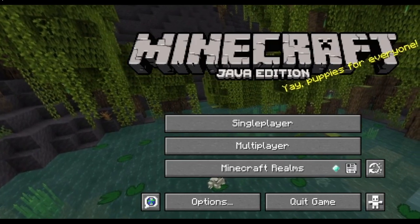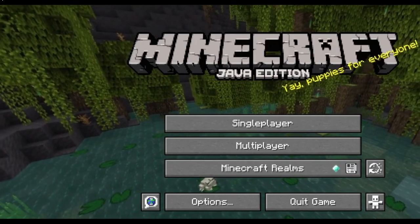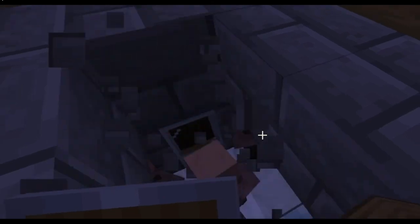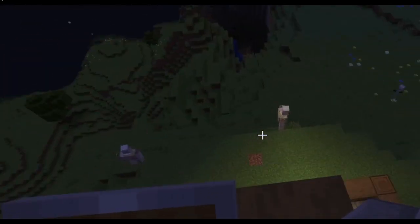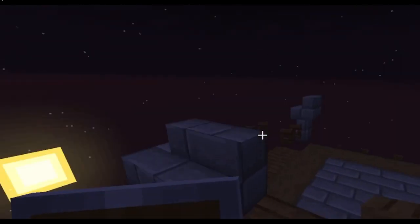So I quickly put myself in LAN mode, switched over to creative, and I began working on the farm. I started by putting three villagers and a zombie named Ziggy with a two for the Z - very creative, I know - in the second floor of the tower. I could tell this was working because there were already iron golems spawning.